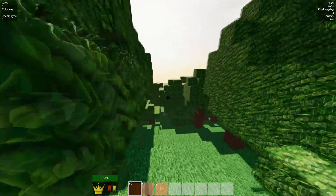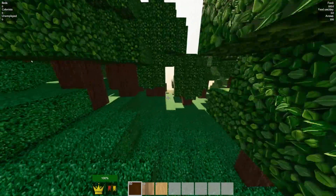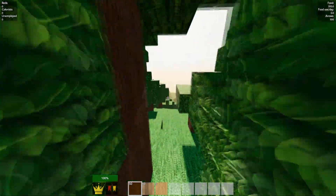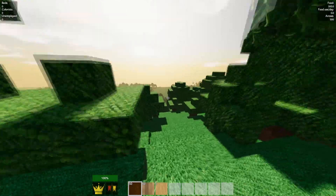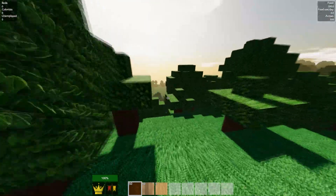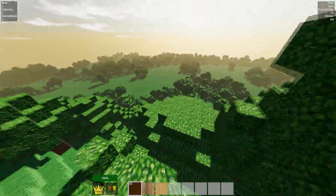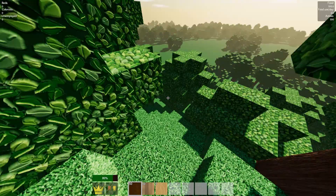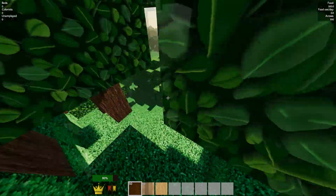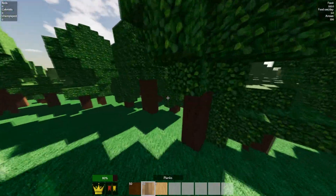We want to find a flat area, so we're heading down this valley. There's a flat valley down here and this is where we're gonna build the main castle. Let's head down — yeah, it took some fall damage. You always want to be careful; it doesn't look like it, but you can actually die.